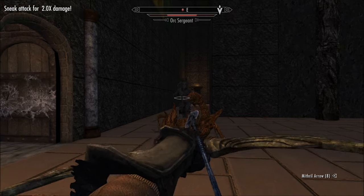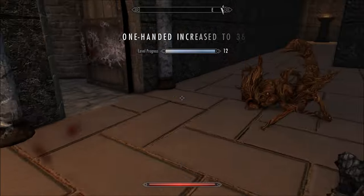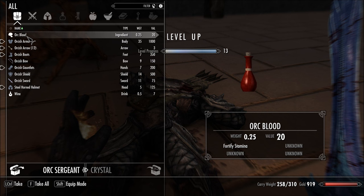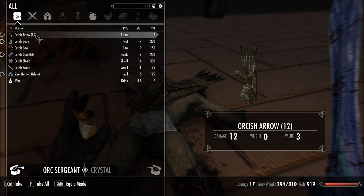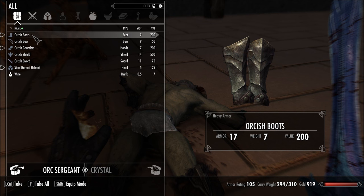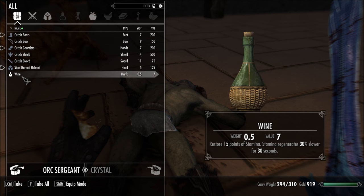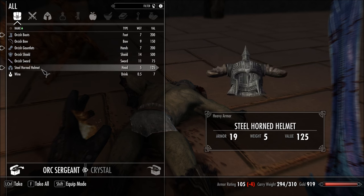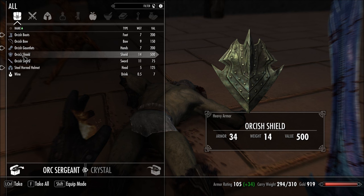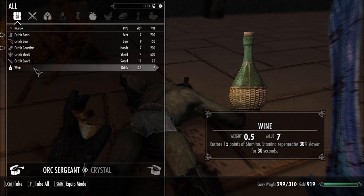There's someone there — two arms! Nice. Level up, 50 gold, orc blood. Orcish armor — I can't carry all this stuff. The only thing that wouldn't overweigh me at this point is the steel horn helmet. Actually, I have 310 carry weight, not 300. Never mind.